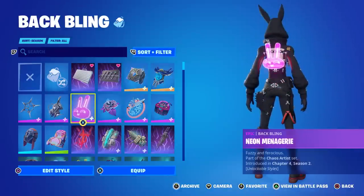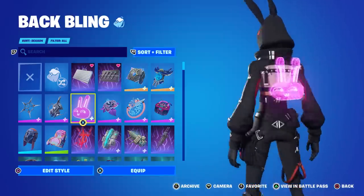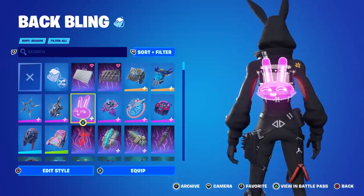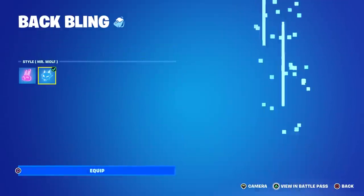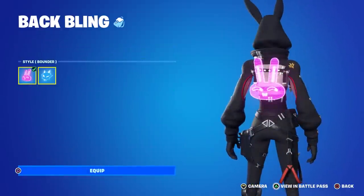Unfortunately the back bling is holographic and it's called 'Fuzzy and Ferocious.' I thought the community made it pretty clear that most people don't like holographic back blings, and yet we still get them all the time. This one does have a wolf secondary style — you've got the pink bunny called Bounder and the blue wolf called Mr. Wolf — but again, both are holographic.